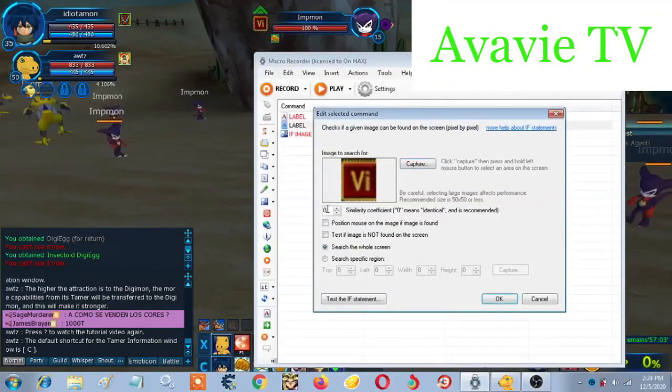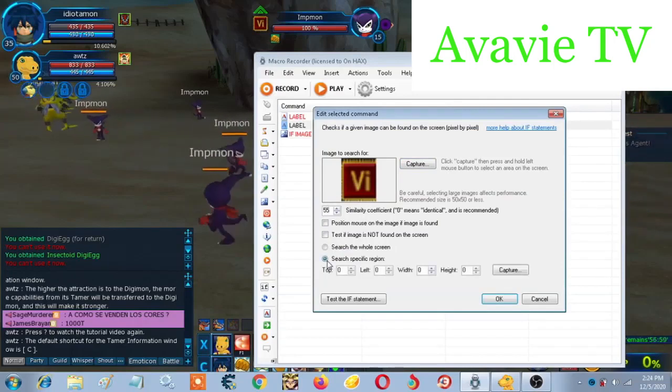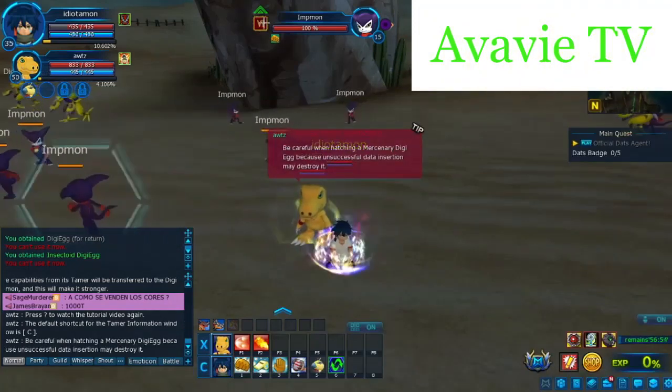And put number 55 or something like that. Click search specific region, click capture. Repeat the process but include the outer part like this.